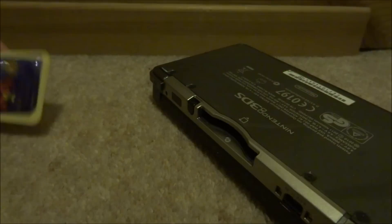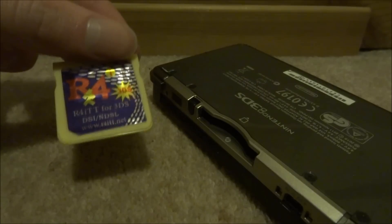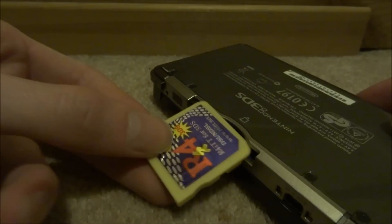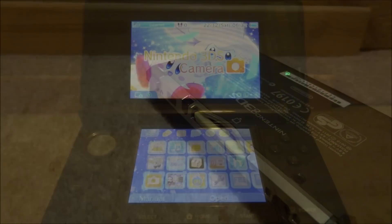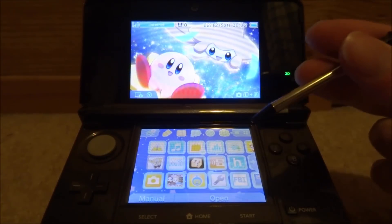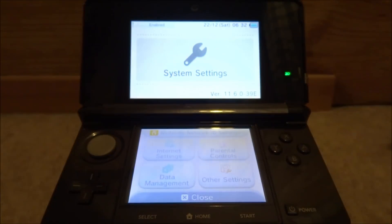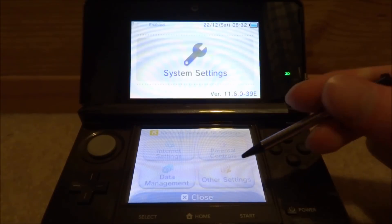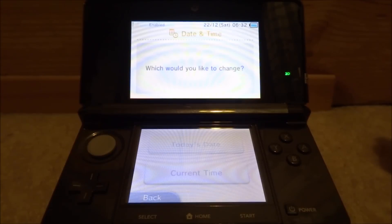First I'm going to test the R4i TT for 3DS. On your 3DS, before you run the R4 card, go into System Settings, then Other Settings, then Date and Time — this is where you need to change the date.